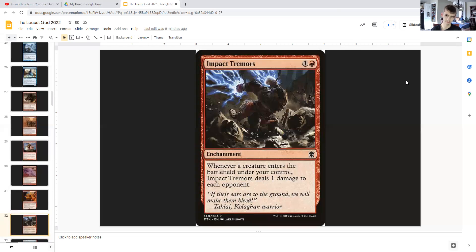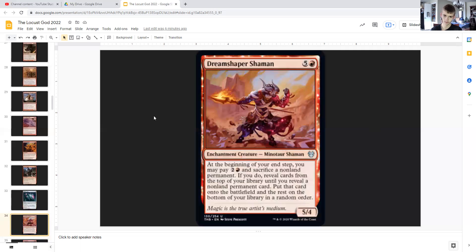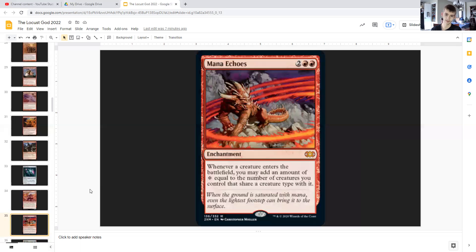Impact Tremors: for one generic and red, it's an enchantment that states whenever a creature enters the battlefield under your control, it deals one damage to each opponent. Ashnod's Altar: for three generic, it's an artifact that you can sacrifice your creatures to, adding two colorless mana to your mana pool. Dreamshaper Shaman: for five generic and a red, it's an enchantment creature minotaur shaman, 5/4. At the beginning of your end step, you may pay two generic and red and sacrifice a nonland permanent — just sacrifice one of your locust tokens — and if you do, you reveal cards from the top of your library until you reveal a nonland permanent card, put that card onto the battlefield and the rest on the bottom in random order. So it can cheat stuff out for you.